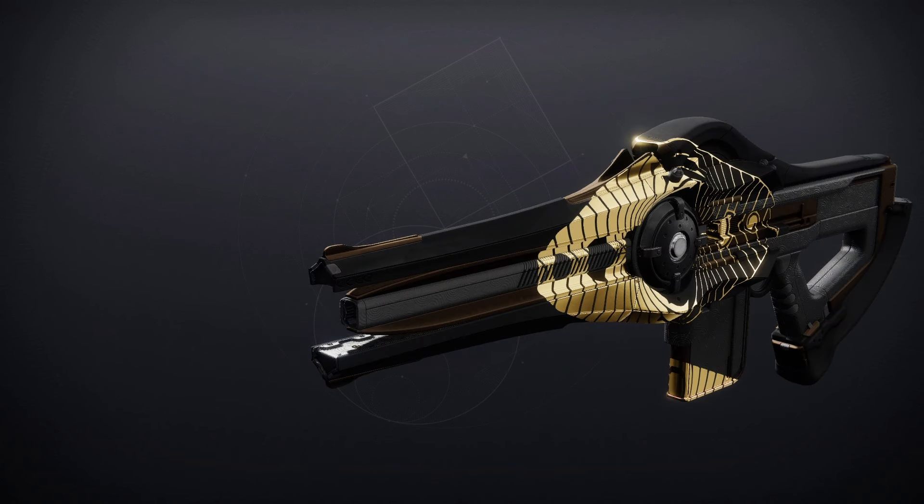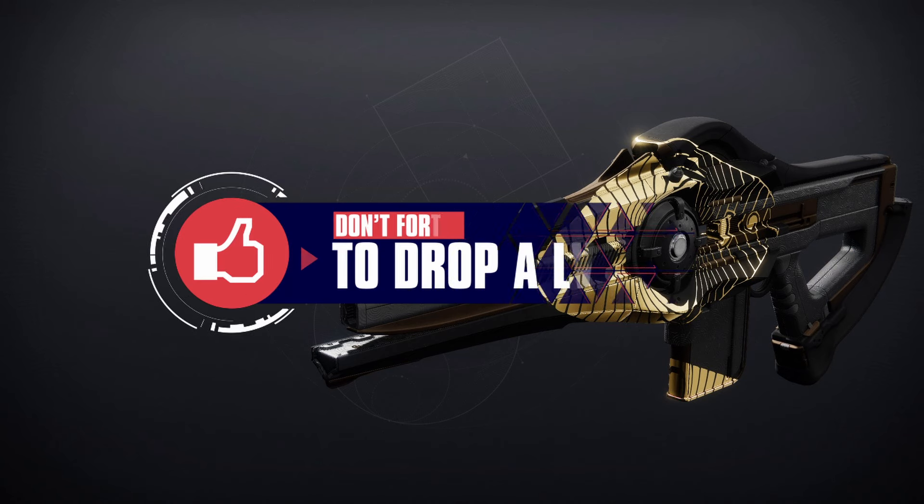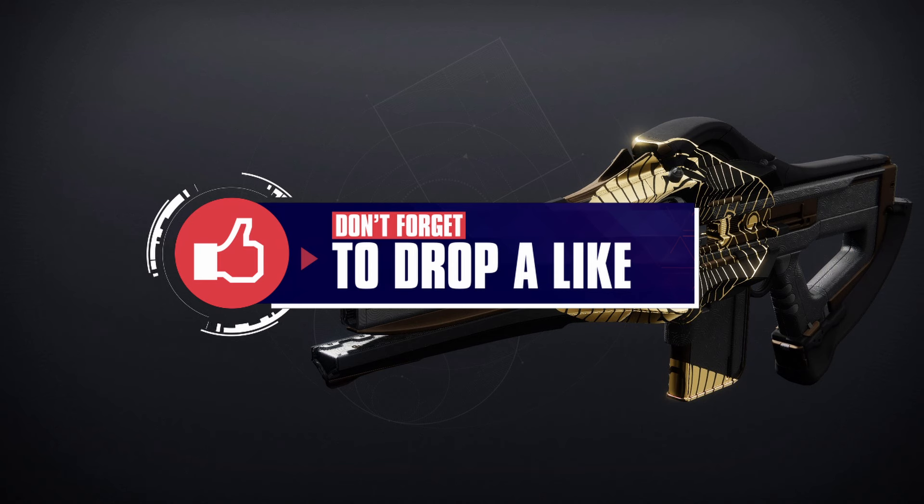Finally, we've got the Incisor, which is the Strand Trace Rifle. For PvE, Subsistence and Hatchling, and for PvP, Zen Moment and Target Lock would be a decent roll.